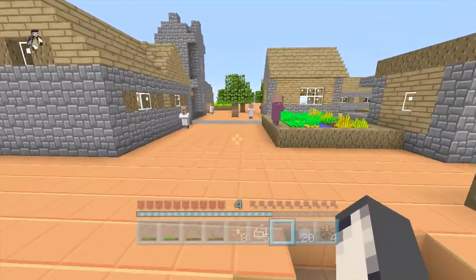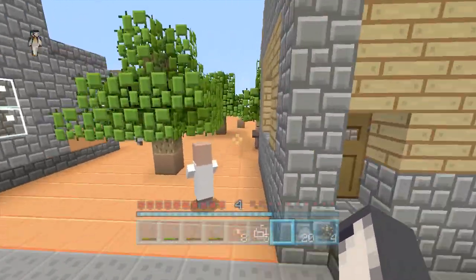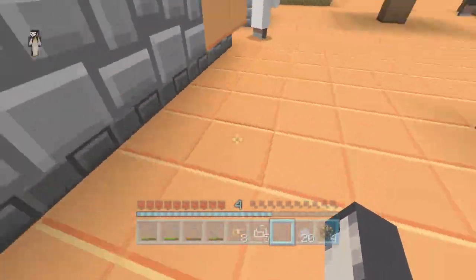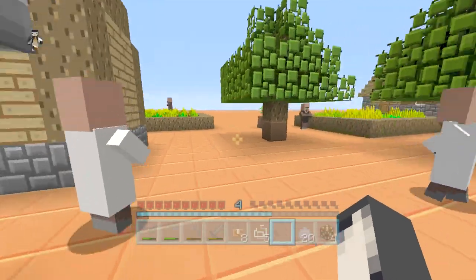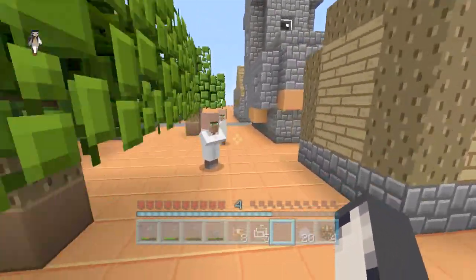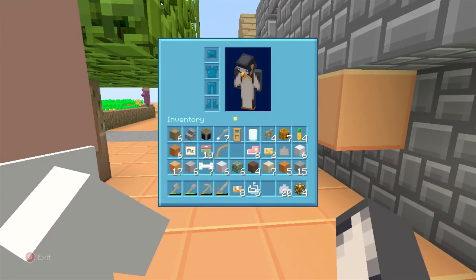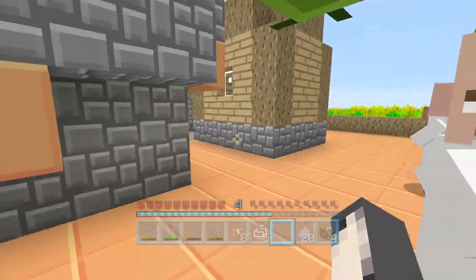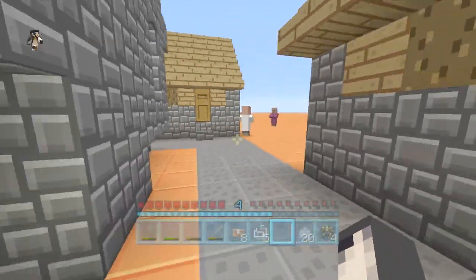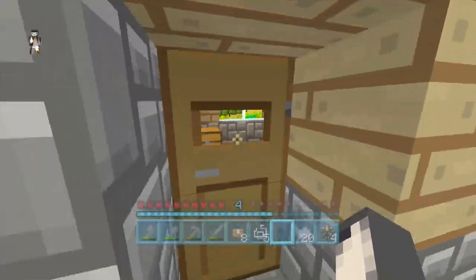We had a bit of a bad experience last episode — a few creeper disasters during the night because I was stupid enough to not realise I could just make a bed with this wool. I was there looking for sheep and I realised I could just make a bed anyway. We also did get some iron, which I put in the furnace. Towards the end of last episode we sort of went down low and found the iron.